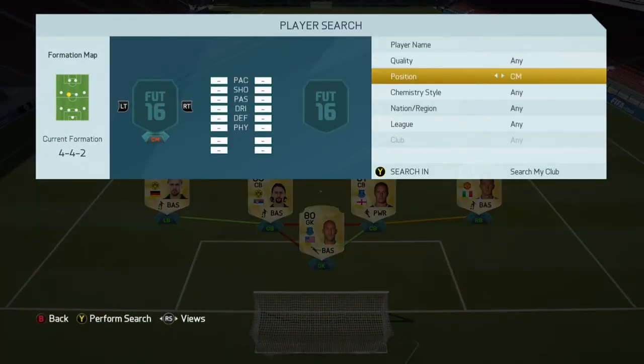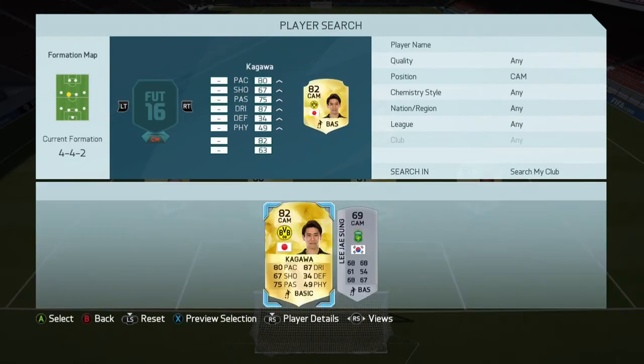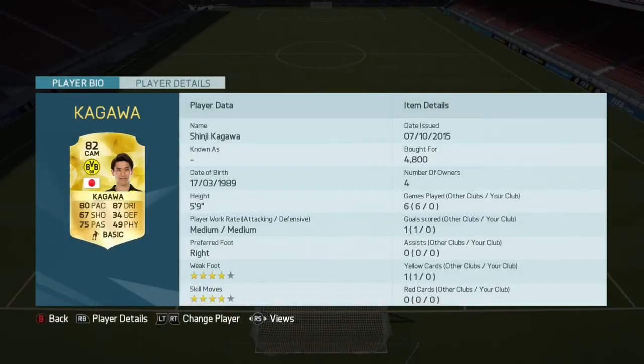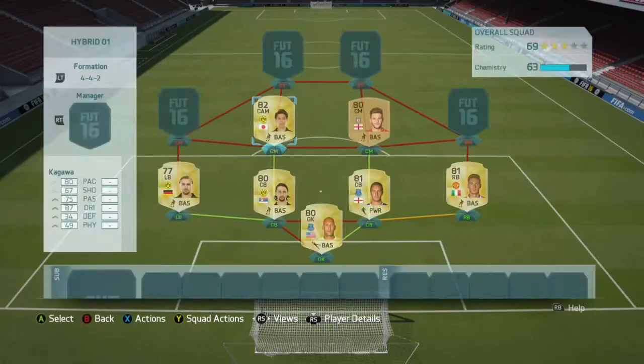All the centre mids are going to be in a CAM position. I've changed my boy from this position. Kako — I picked him up for about 4.8k. He has 4-star weak foot, 4-star skill moves, 80 pace, and 67 shot. He's not quite as all-around as Lallana, but I think Lallana is just a bit better. Trust me guys, it is sick.